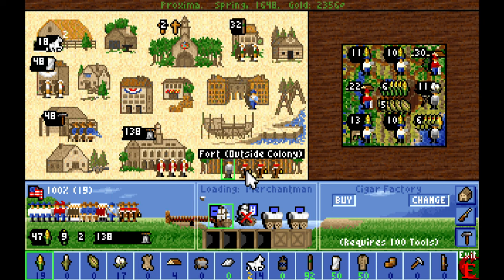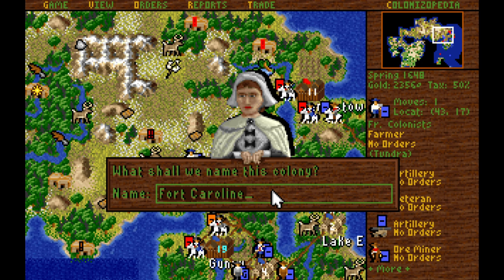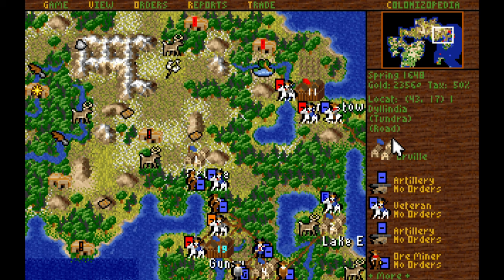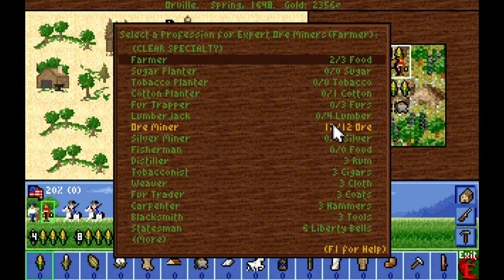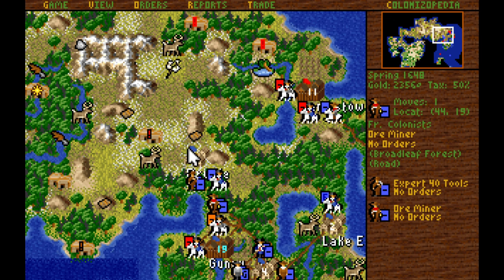We got a whole load of people to start training from Europe. We're finally in position for the first ore colony. Let's set it up and call it Oreville. The farmer's going to do farmer stuff — that'll supply plenty of food for the ore miners. We're producing 12 ore already without a road. It might be worthwhile sending some elder statesmen up here to increase our ore production.